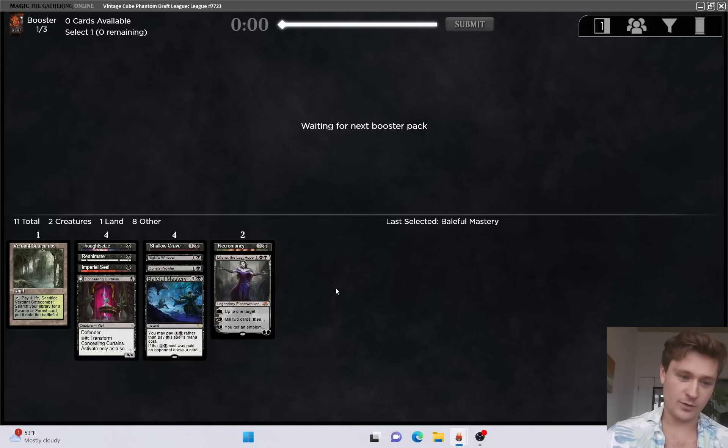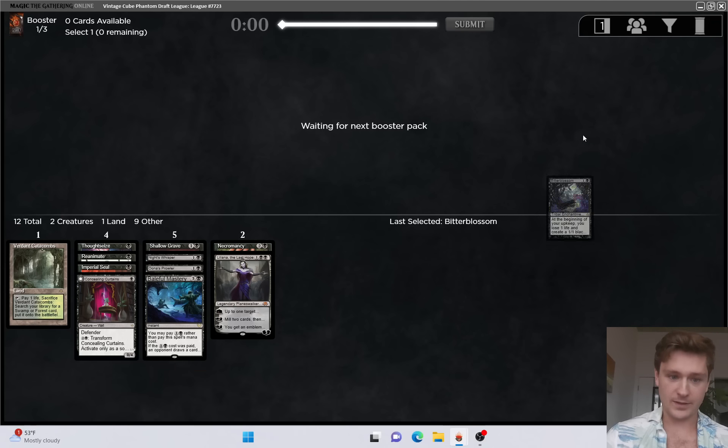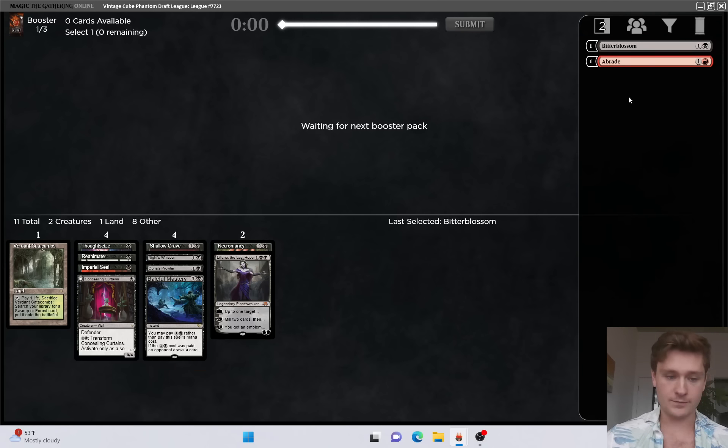Verdant Catacombs will be kind of a wasted pick, although it's not completely dead. Now they cut Woe Strider - not a ton of things that would make us need to fill our graveyard in black with random cards. Bitter Blossom, not bad. I'm not going to play that in the main deck, but it's definitely a strong card in certain matchups, at least against control.